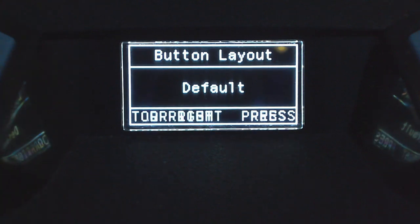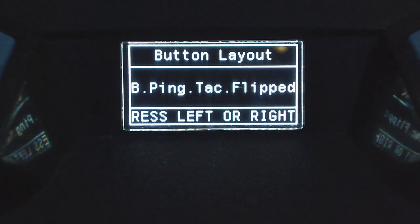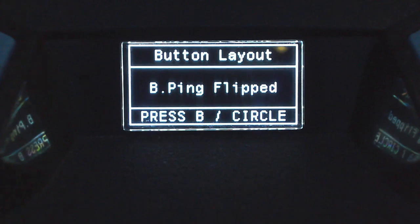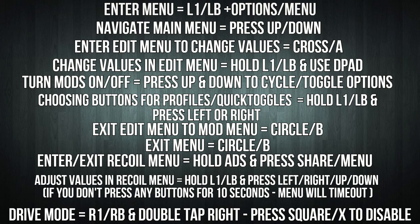It's important to note that if you play on any of the flipped controller layouts, you'll now enter the menu with L1 and options on PlayStation, or LB and menu on Xbox. So if I leave it on a flipped layout and back out to save, pressing the standard L2 and menu won't work. I'll now press LB and menu to get in. I'll put instructions on screen — the first set is for any non-flipped layout, and the second set is for flipped layouts. Take a screenshot of whichever ones you need.